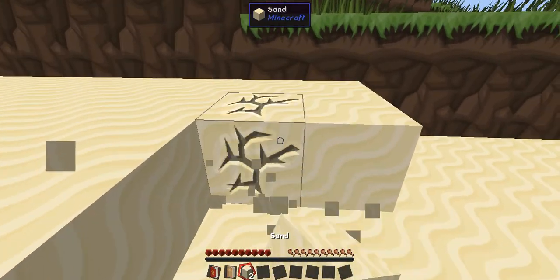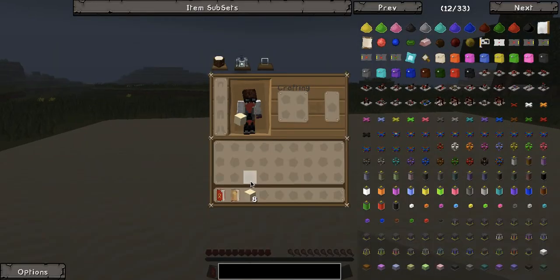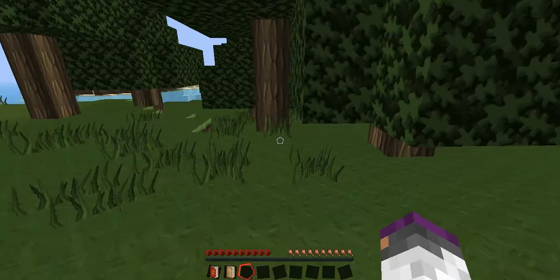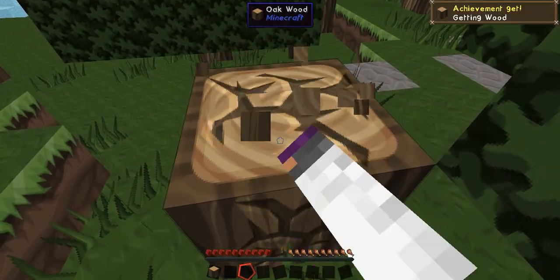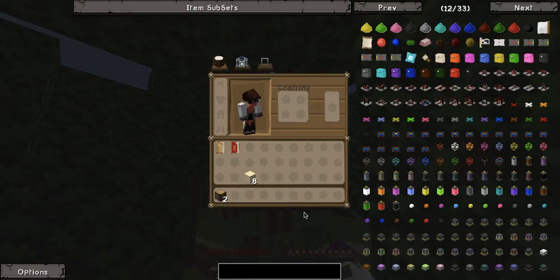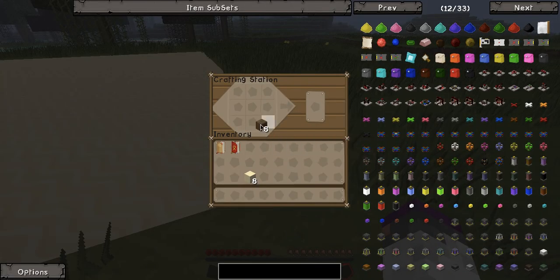Let's take this sand up. Actually, I've got a shovel to do that. But first, as you do in Minecraft, you punch a tree. So without further ado, let us do this. Two... three. I'm now gonna make a crafting table, turn that further into a crafting station. Go put that there. Make an axe.